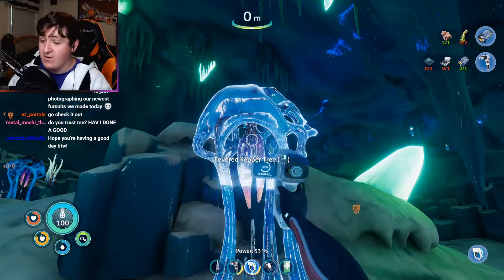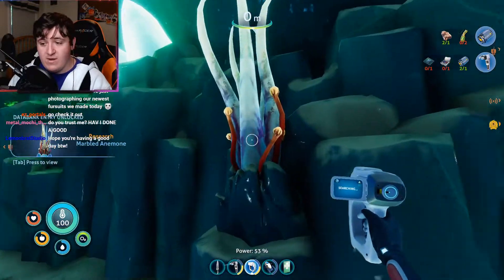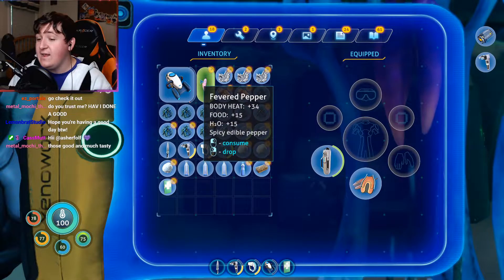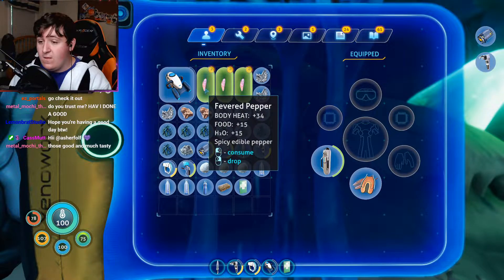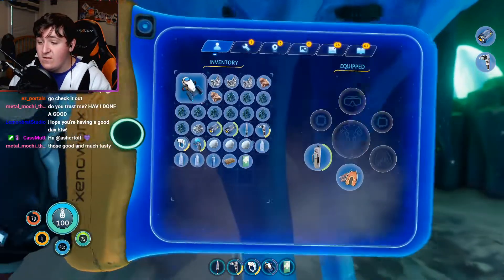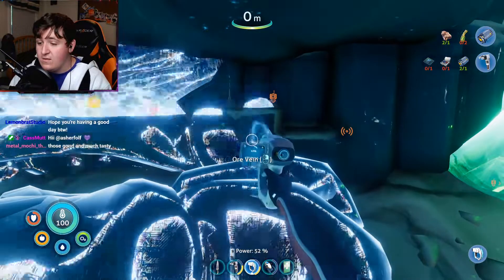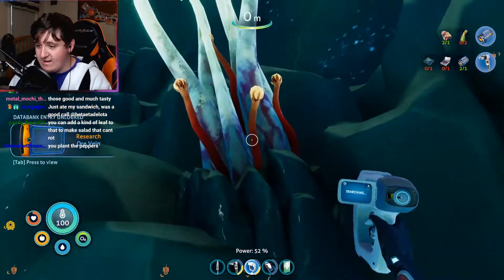A pepper tree — that doesn't look like pepper. Same with this marble anemone. I'm going to hit it. Pick up fever pepper — body heat! That's hella useful. I kind of want one of these plants. Silver ore — yo! An ore vein. Is this where we're going to get magnetite? Because I really need that.